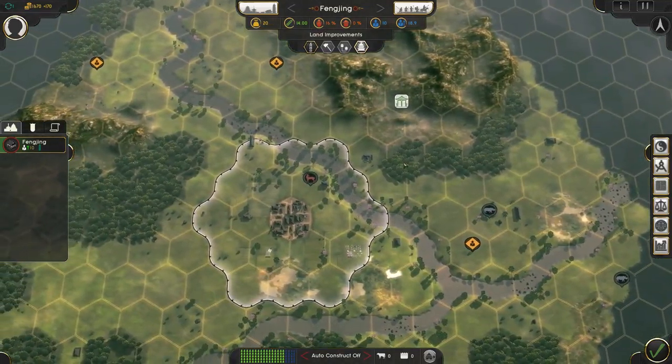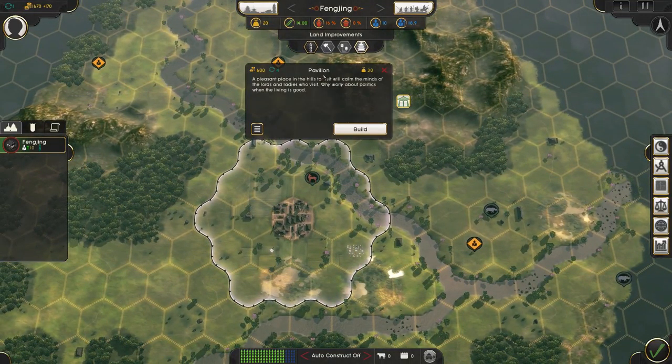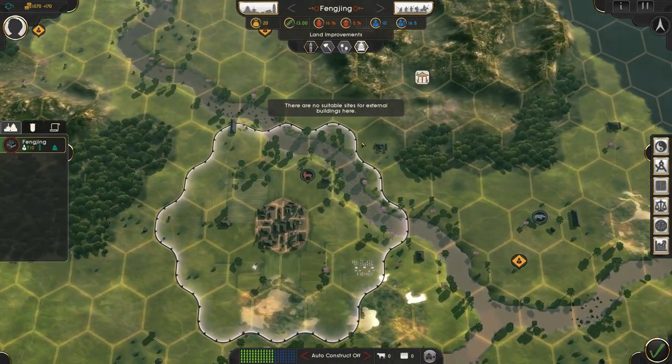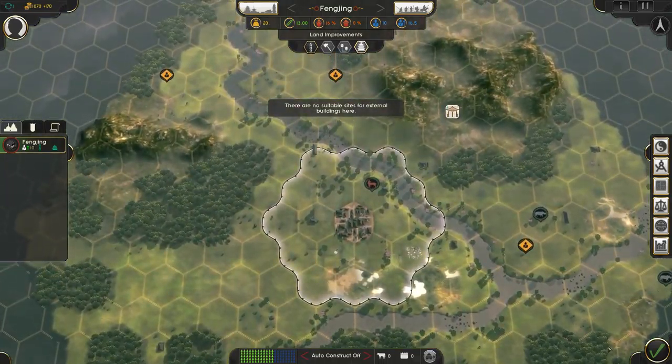Let's go ahead and expand our farms a little bit — build a few around here. We can also go ahead and build things outside of the settlement. For example, this pavilion — a pleasant place in the hills to visit, will calm the minds of lords and ladies. It increases noble happiness by 10% and scores one cultural victory point. Unfortunately there are no suitable sites, so nothing left to build there.